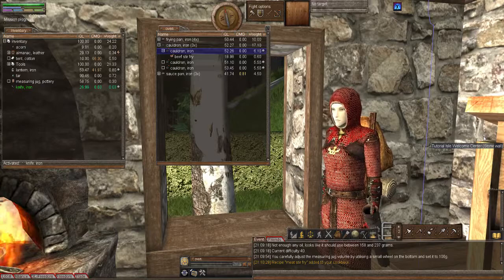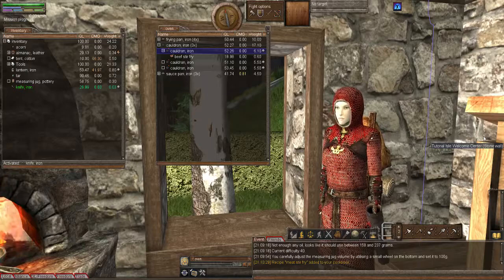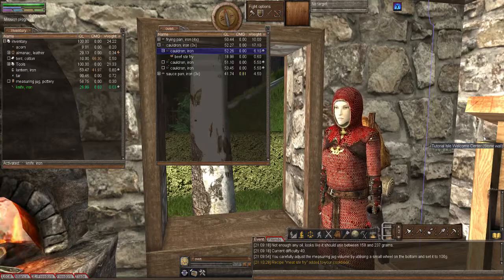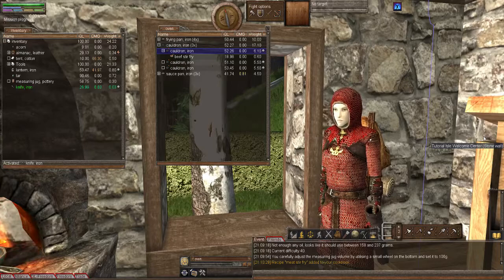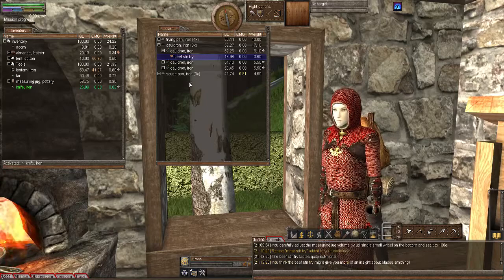On the subject of affinity — the mini affinity you get with these meals — last week Rainstorm made some meat stir-fry and when I tasted it, it gave me an affinity for weapon smithing. So I was curious: if Rainstorm makes the stir-fry and it gives me weapon smithing affinity, what about if I make the beef stir-fry — will it give me the same affinity as Rainstorm's or a different one? Let's taste this one and see.